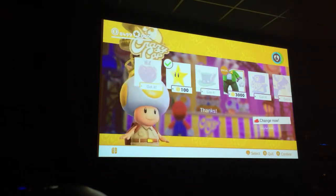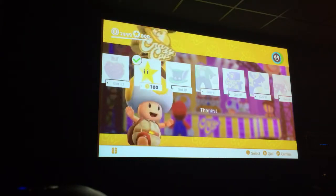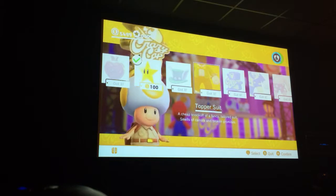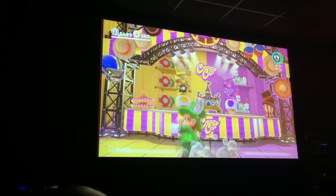Topper, by the way, is my favorite Broodal. So yeah, I'm going to buy both of these — it is going to cost 4,500 coins. We'll unlock this suit fully. There we go, there's Topper's outfit — kind of looks like Topper a little bit.